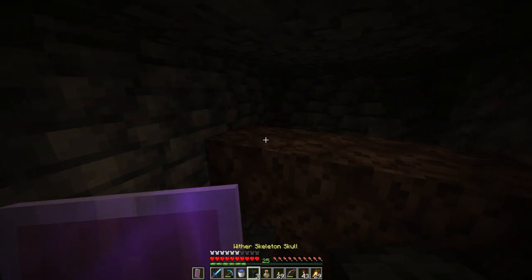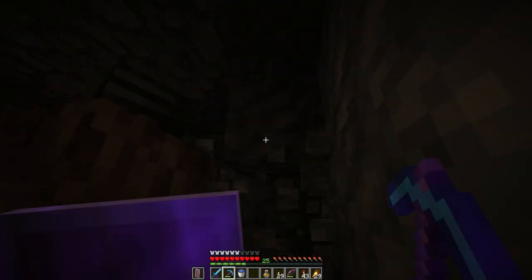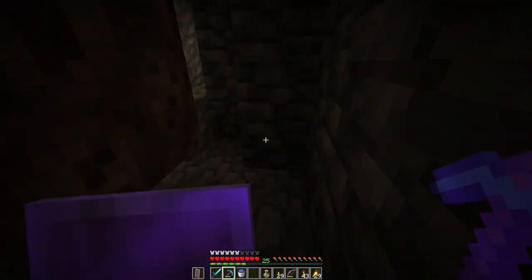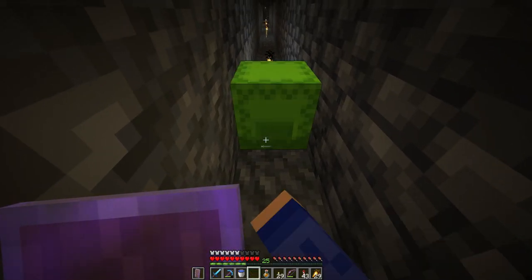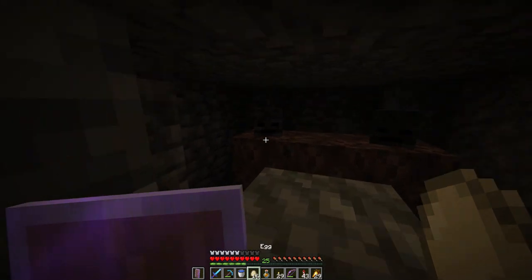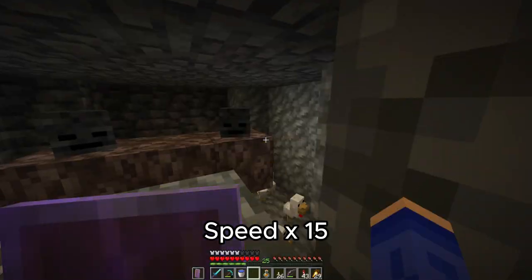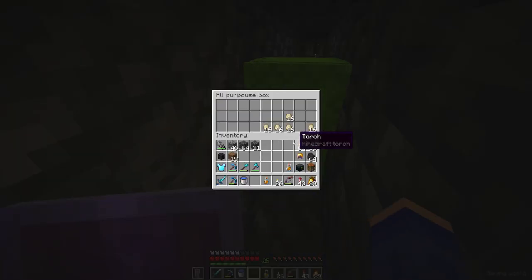We've got two skulls placed, but we don't want to summon the wither yet because I want to make the pocket a bit bigger and then throw eggs from the chicken, because the chickens are going to be transformed into wither roses. Chickens are really a great and easy way to get a lot of wither roses - for the early game this is still one of the best ways. Here's sped-up footage of me throwing the eggs at 15 times the speed.